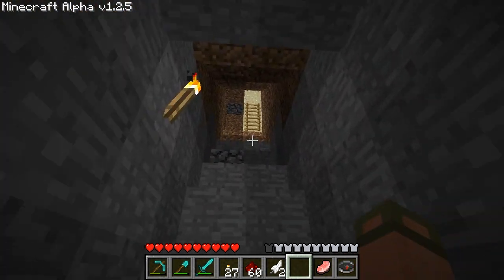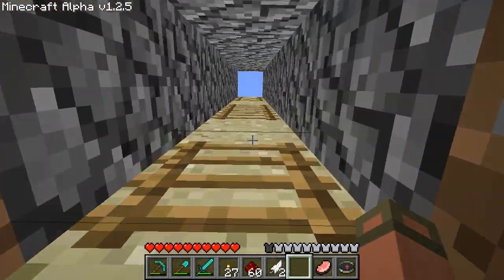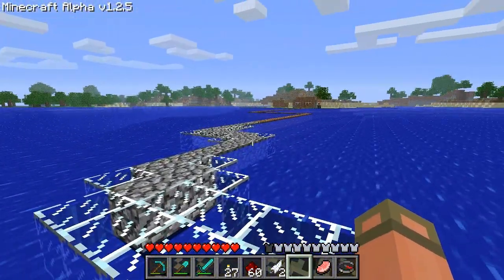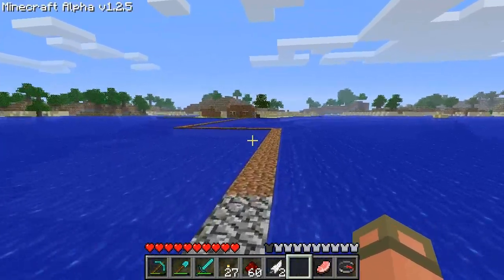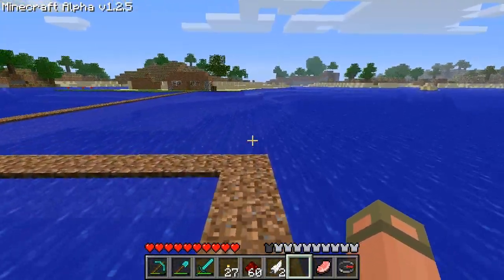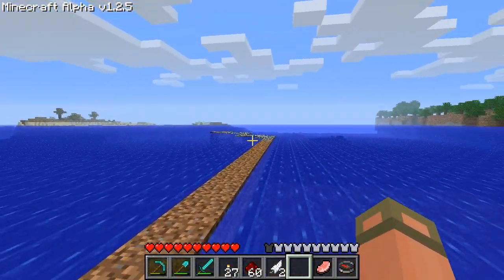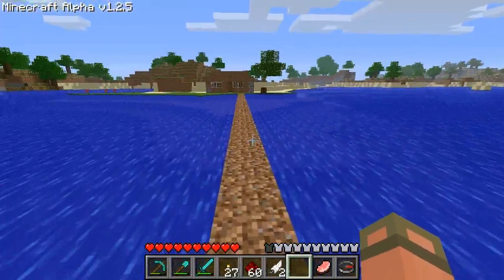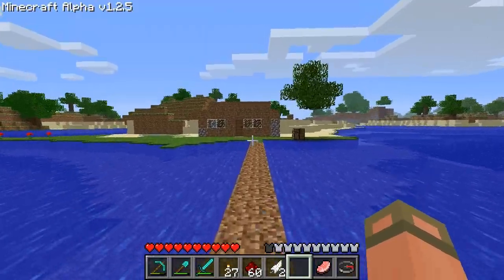So this was where I came out - I spawned inside of a cave and I made ladders that led up to a little tower thing in the middle of the ocean. Then I made a bridge to my second home over here, which isn't that fancy. There were too many turns - could have just gone straight.